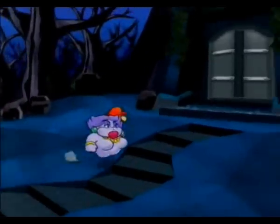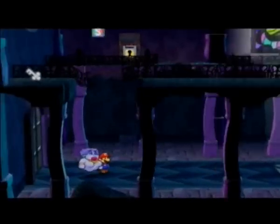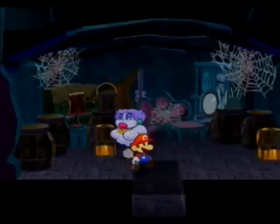Get to the other side, open that gate, and go through the door. Now we're inside the Creepy Steeple. Once you get in here, some people might miss this — go into your tubular thing, then go into this hole over here. And here you'll see a bunch of chests, a shine sprite, and a star piece. Duck Buck, star piece, and an ice match. Let's get back out here.